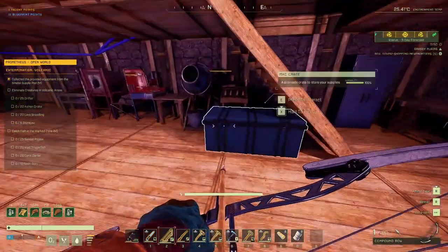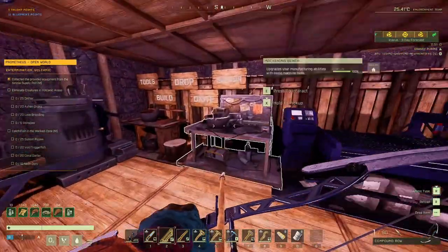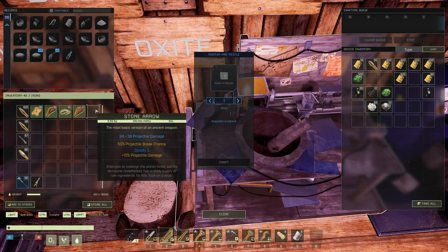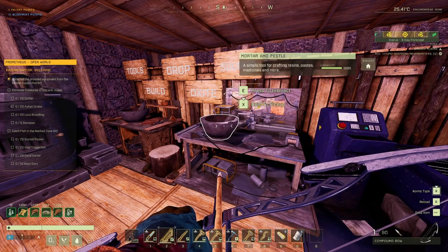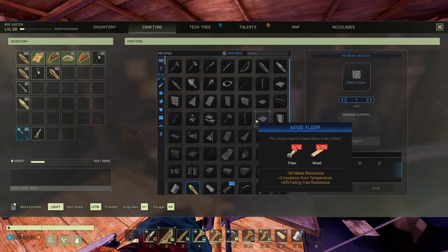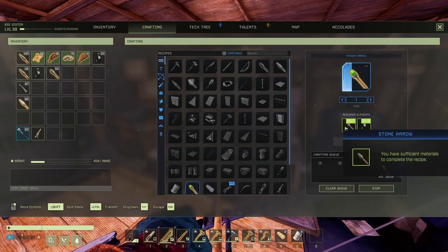I think I got some stone arrows in here. Got them. I got some poison already made in here — poison paste. I think I have it on me. Yup. Maximum, please. Good stuff.